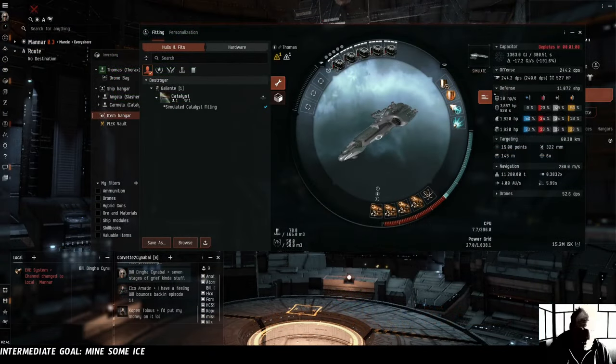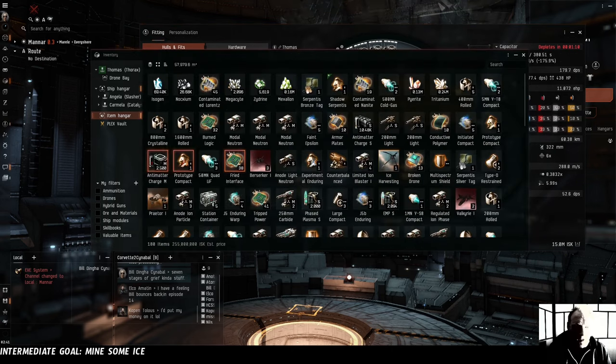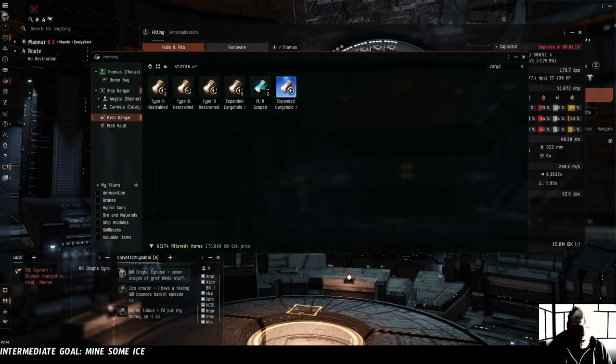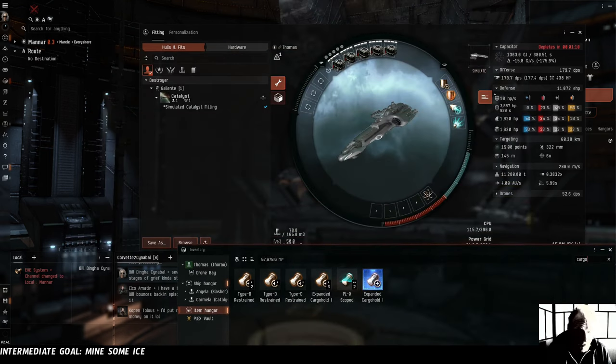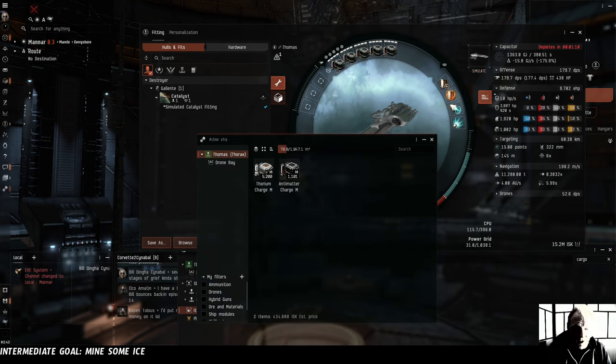This is Thomas's combat fit. We're going to have to remove our damage mods — our magnetic field stabilizers. We need this space for cargo hold expanders. We need to expand our cargo hold up to at least 1,000 cubic meters. We have four of these meta cargo expanders, and with all four fitted: 1,047.1 cubic meters. That's delightful. That means we can still keep our combat power diagnostic system, which also means we can keep our micro warp drive, large shield extender, and guns. So we won't be defenseless.